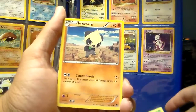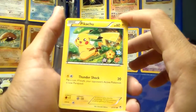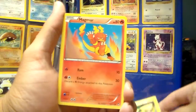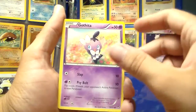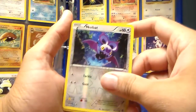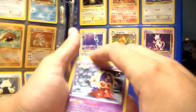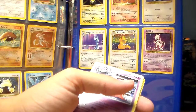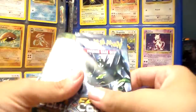Shroomish, Pancham, there is a Pikachu — I like that card, Pikachu is one of my favorite Pokemon. Magmar, Katita, and the reverse holo of a Newbat. And the rare in the pack is a Jinx. That was not a very good opening for Furious Fist. Hopefully better packs to come.